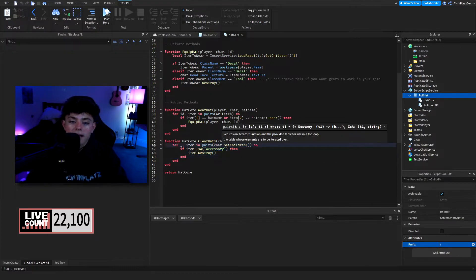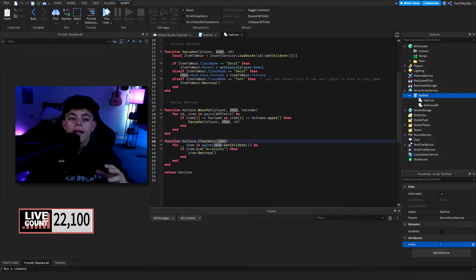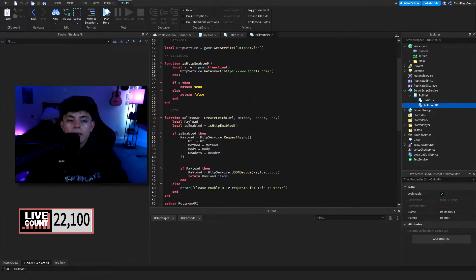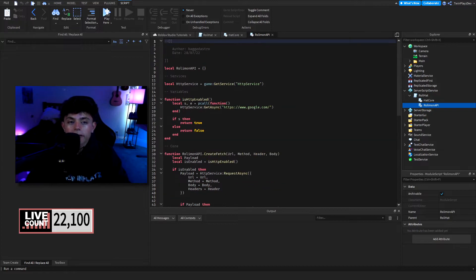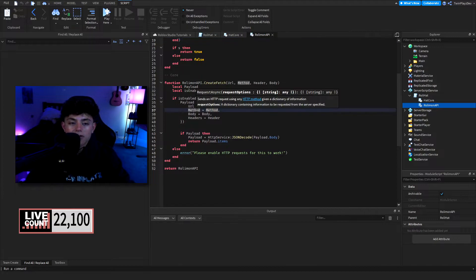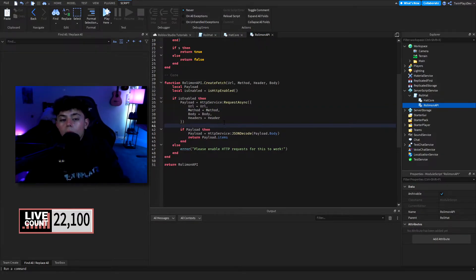Clear hats uses a for loop — we go inside the character, get all the children, and check if they are accessories. If they are, we destroy them, basically getting rid of them. For the API, I'm not really good with APIs to be honest, but what he's doing is getting async to grab from the Rolimons API, making sure it's enabled and working. And as you can see, if you don't have HTTP Requests on, it's going to put that error in the output.